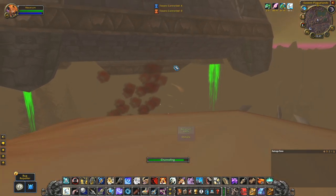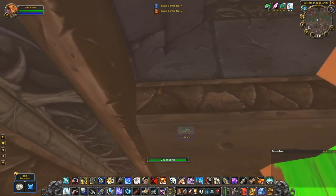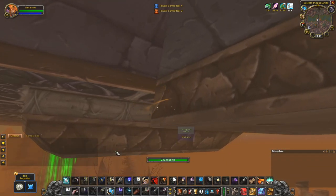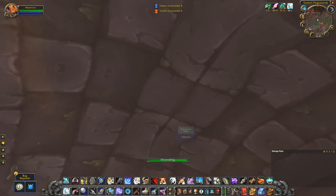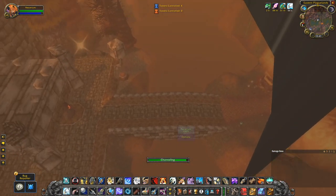Grinding 21k reputation, or just paying about 200 gold — that is in my opinion a rather easy choice. Anyway, after getting attuned, you will need to complete the quest The Echoes of War, which just requires you to kill a certain amount of trash inside Naxxramas. Once this has been completed, you can start obtaining tier 3.